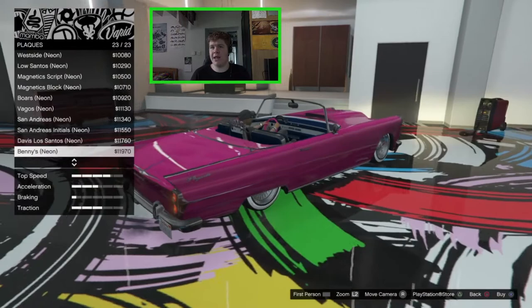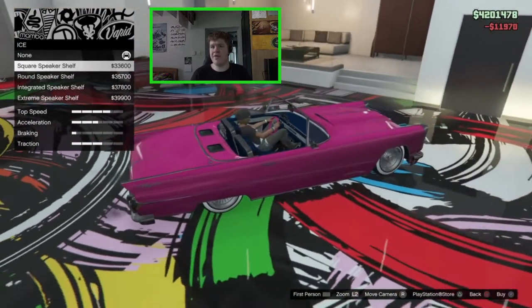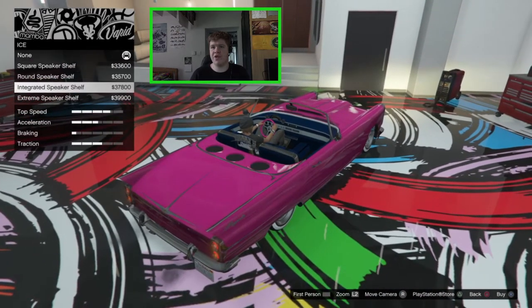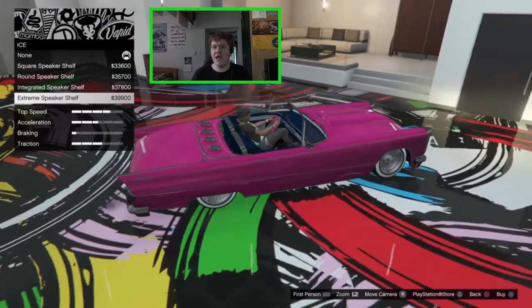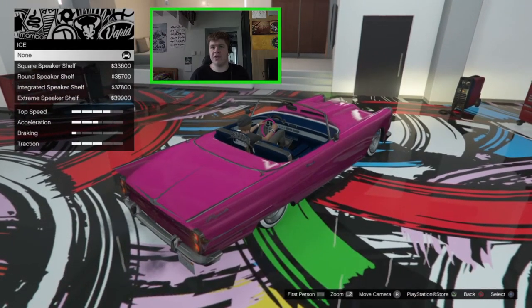We will go for a plate — I like just the Benny's Neon. For the ICE, we do have some speaker options on the back: the square speaker shelf, round speaker shelf, integrated speaker shelf, and the extreme speaker shelf. As I said with the Glendale, I'm not a huge fan of them so I'll leave that.